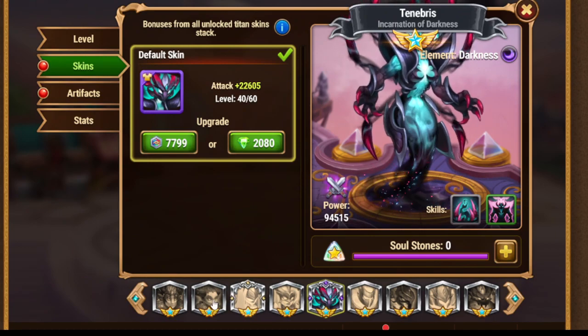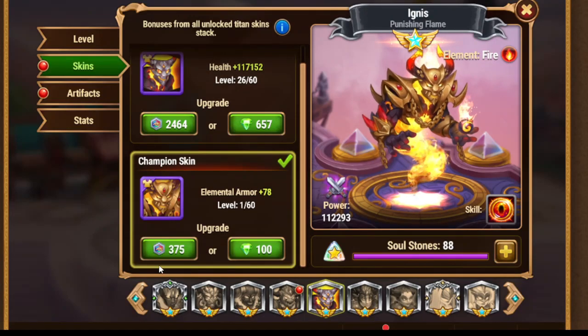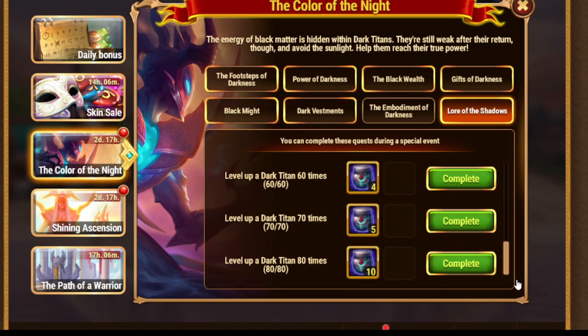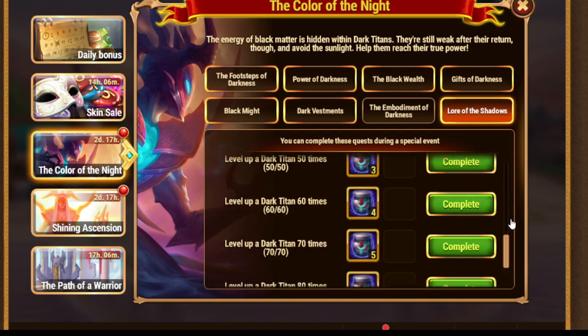Let me show you - for example, I go here and I upgrade not Dark Titan, but someone else, just to show you. As you can see, I've upgraded him, and it's not counted here. So only Dark Titan skins - please don't catch yourself into this trap. After that, level up a Dark Titan five times, up to 80 times. Fortunately, all my Titans are at level 120, so I don't actually need to do anything - this quest is automatically done for me.